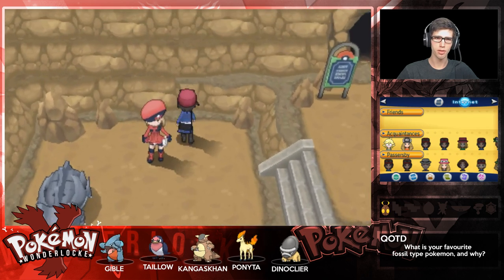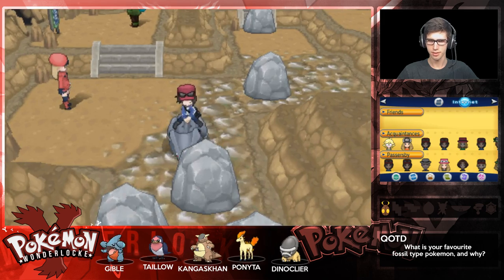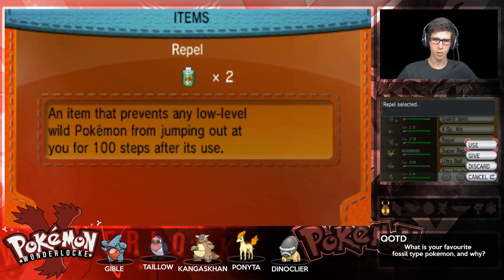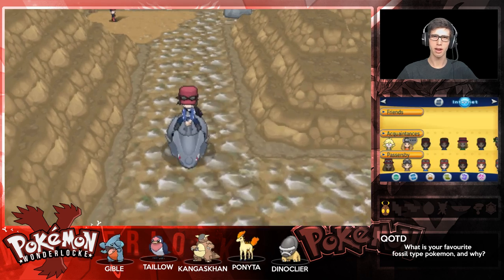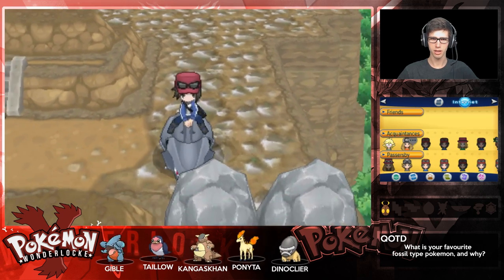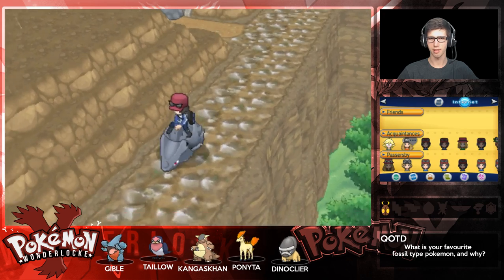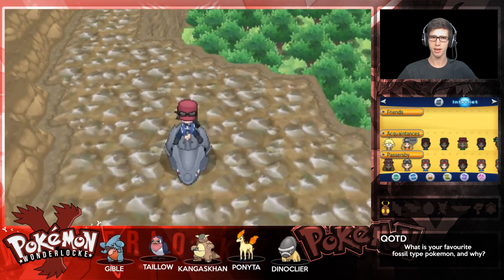Back on Route 9 on Rhyhorn. I don't want to battle that trainer - we're on our way out. Let's throw a Repel on as well because we're going to make our way back to Ambrette Town. Look at that view - you can kind of see above the trees and stuff, it's pretty cool. Attention to detail.